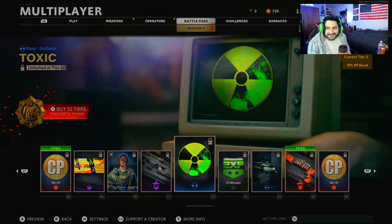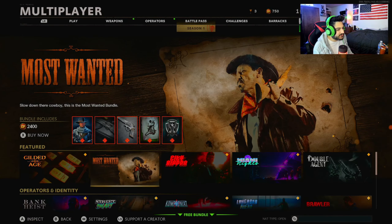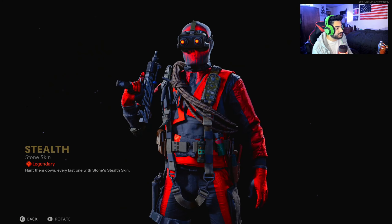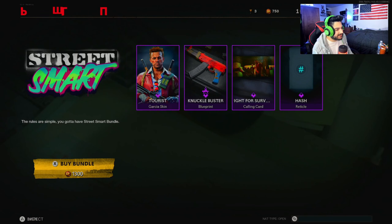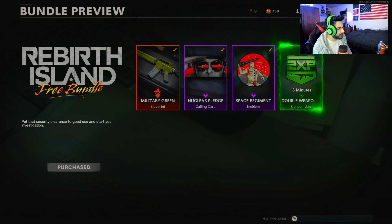You know what, I'm gonna say Toxic. Let's see my free bundle. Oh my god, wow — they added so much to the store. I'm not gonna go through it all. That looks sick — it's like a Miami Vice double agent. Yo, I didn't think they were gonna add this many packs into the store so early. Give me my free bundle — yeah, Rebirth Island free bundle.